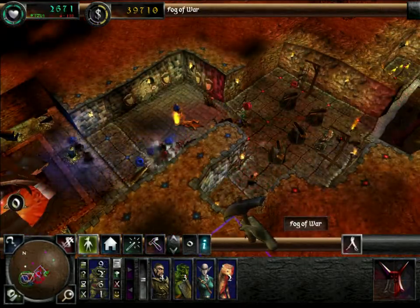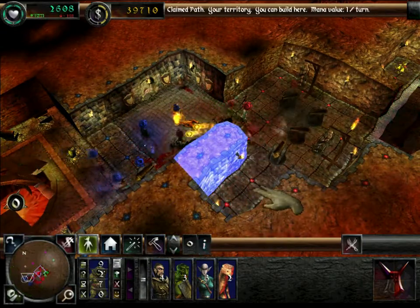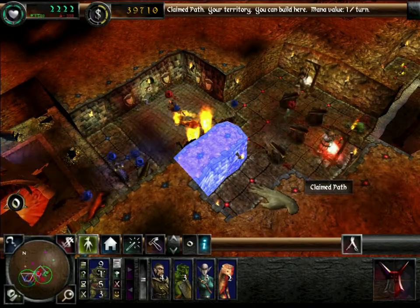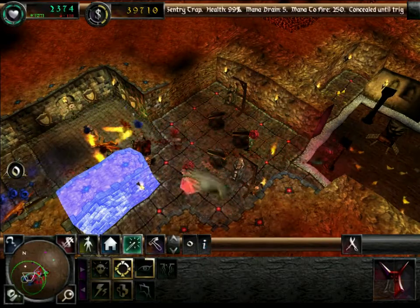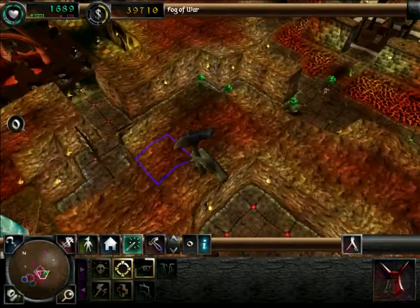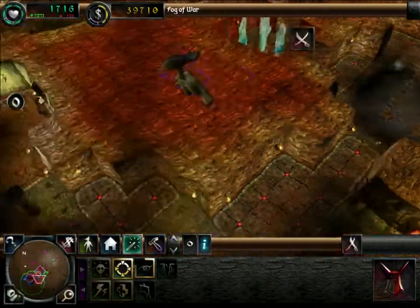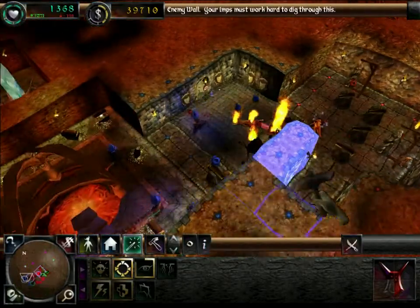I came up with the idea of tunneling down here behind the enemy walls. That way I could drop my creatures close enough to the dungeon heart that they would figure out they could attack it. However, I still got green guys coming in over here, and I'm running out of creatures to drop. I really should have made sure I had more mana before I started.